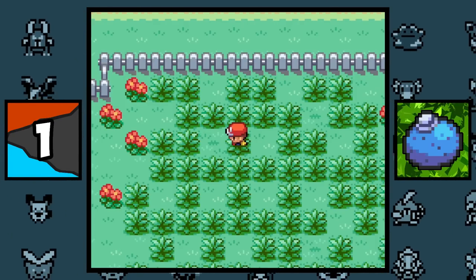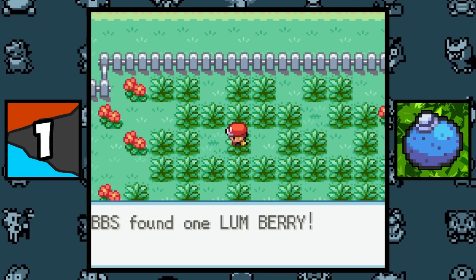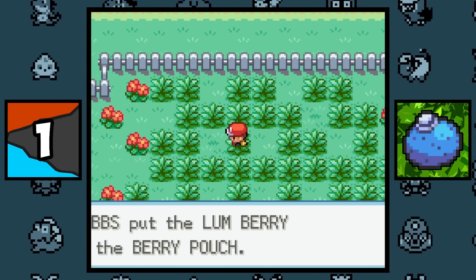In FireRed and LeafGreen, there's a special type of grass patch for hidden berries, and this is what they look like. If you notice, there's a little dark green indent there instead of the usual grass lines.